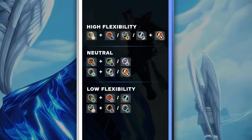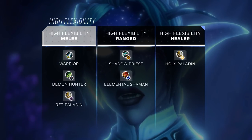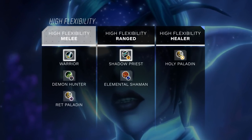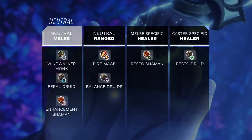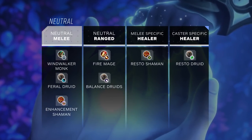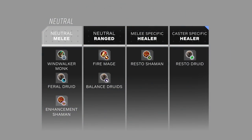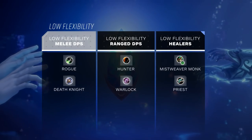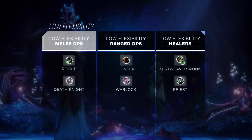We have the best comps for each spec listed here, so keep this in mind when building your 3v3 lineup. When you build a comp, you ideally want to aim to play with at least one high-flexibility DPS class, since these will have the best overall synergy with the rest of the lineup. Warriors and Shadow Priests are probably the most flexible specs in the game and are safe picks for any comp. Some classes have very limited synergies and need specific partners — make sure you build your comp accordingly, ideally choosing one of the comps mentioned on our recent 3v3 tier list.